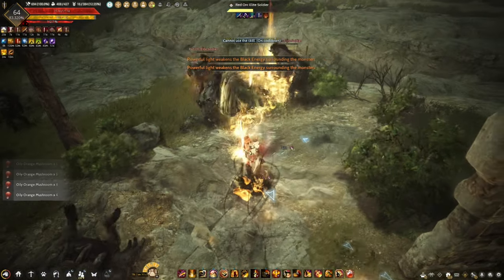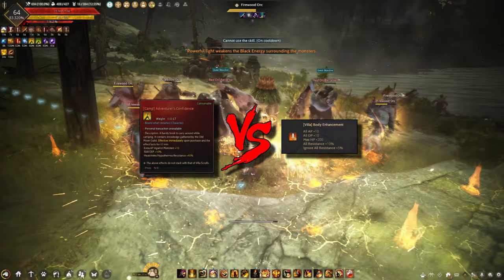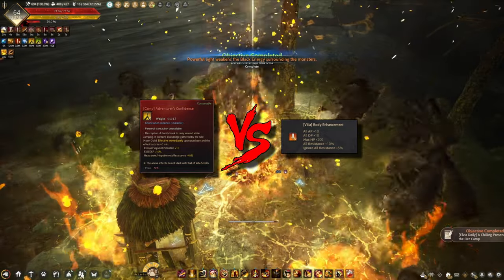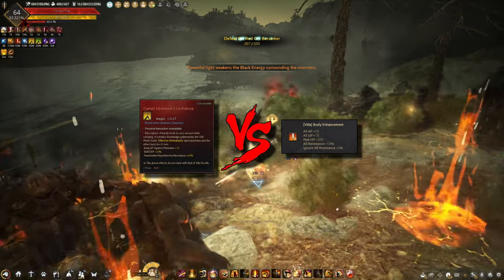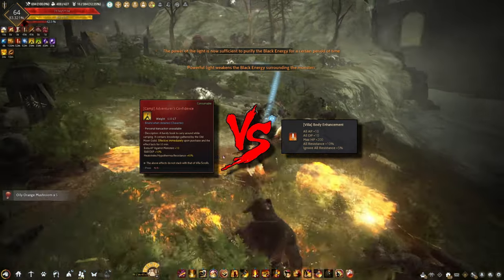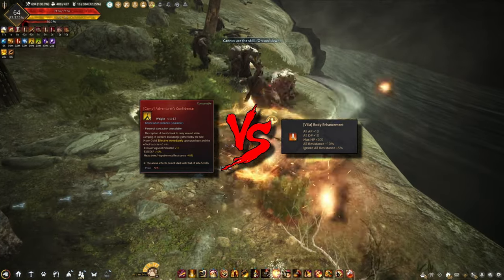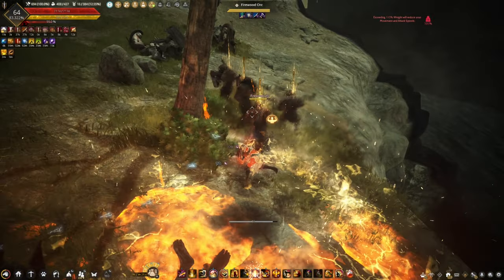The only difference that I can see are the buffs. The free-to-play tent gives you extra AP against monsters plus 10, skill XP plus 10% which is almost negligible, and heatstroke/hypothermia resistance plus 40% which you can use while traversing or grinding in the desert. The pay-to-win tent body enhancement buff gives you all AP plus 10, all DP plus 10, max HP plus 200, all resistance plus 10%, and ignore all resistance plus 5%.